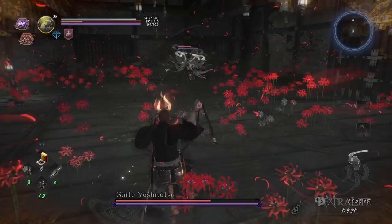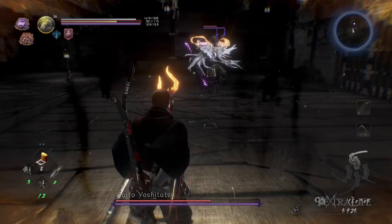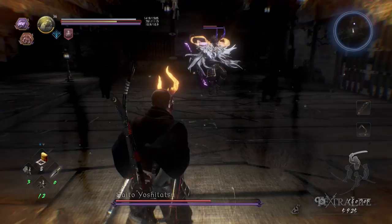At a certain point during the fight he's going to yokai shift into his other form and he's basically just going to chuck a bunch of projectiles at you that are not hard to dodge. I like to hang back and throw projectiles at him during this phase, but you can move in and hit him if you need to.